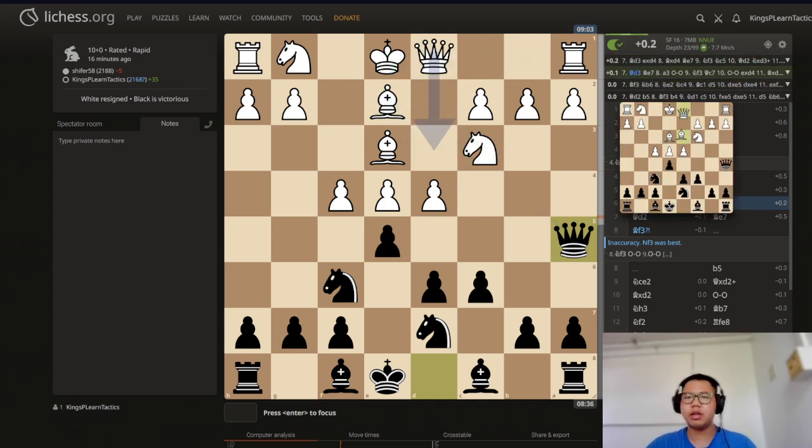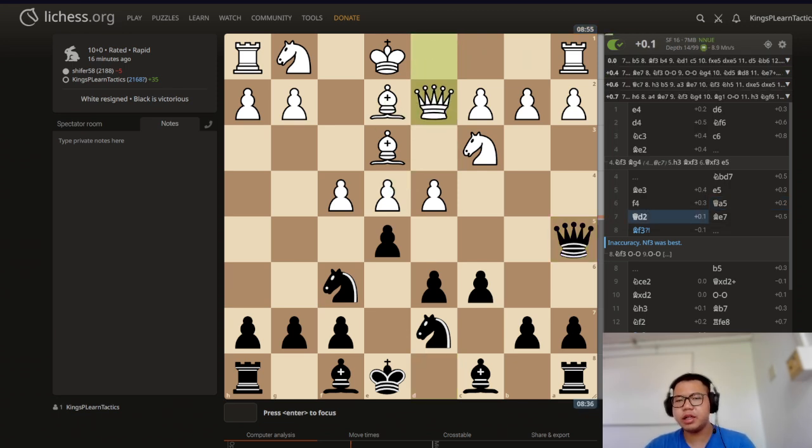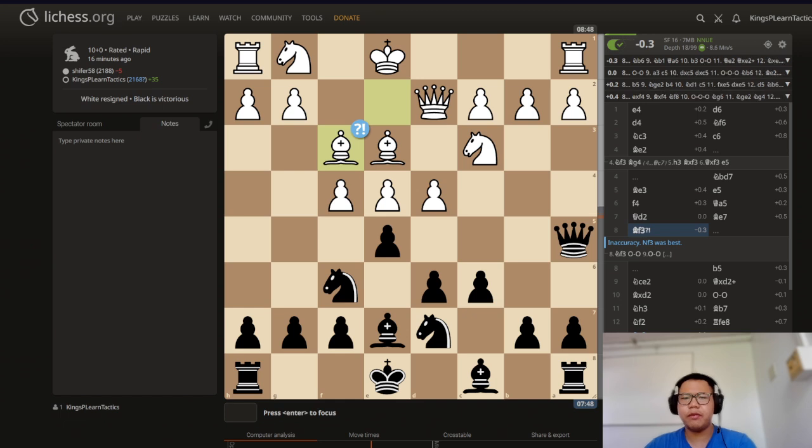Either queen d3 or bishop d3 protecting the pawn. Queen d2 is okay. And bishop to e7. Then bishop to f3 is just very weird. Putting the knight on e2 is already not very good for white, purely because there's no reason to guard these two pawns — white is better off just putting the knight on f3 and pressuring e5, because there's very big tension on the center here.